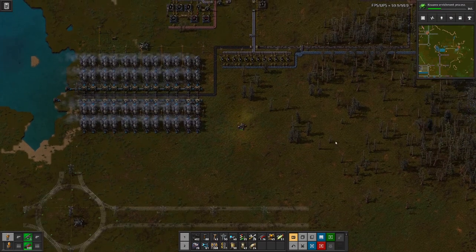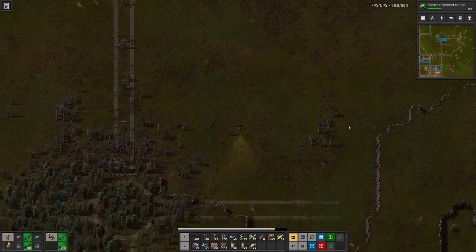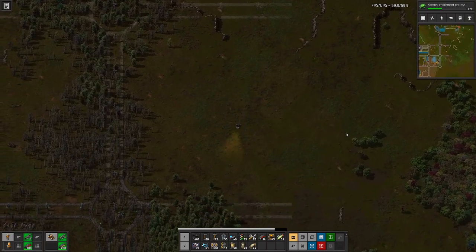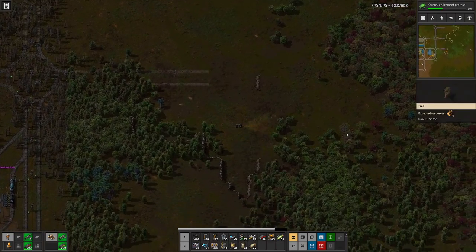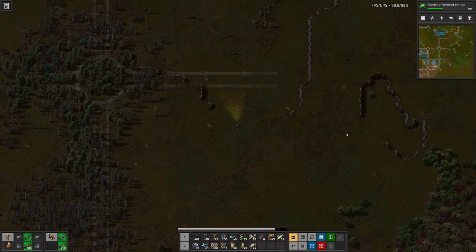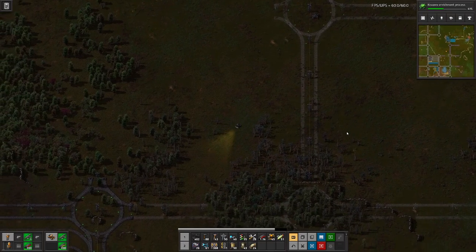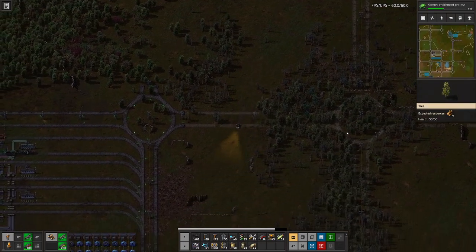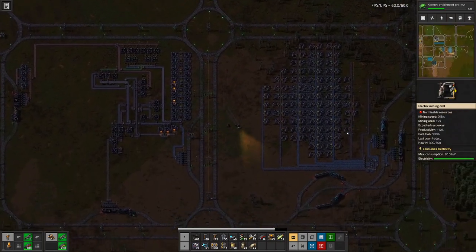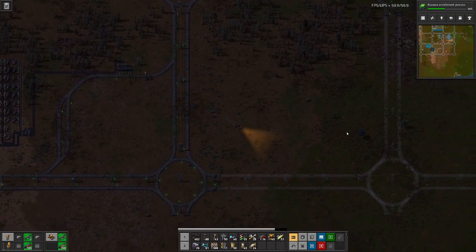That should be sufficient — of course I then have to lay down all the rails for that. This is still a dead end, so let's make our way down there, place some rails, and then we can add some miners and some processing to go along with that.